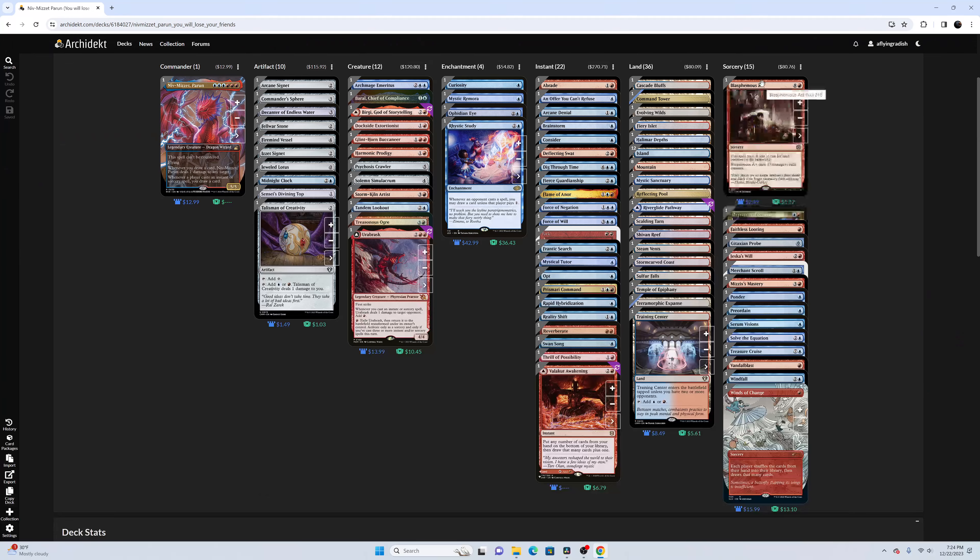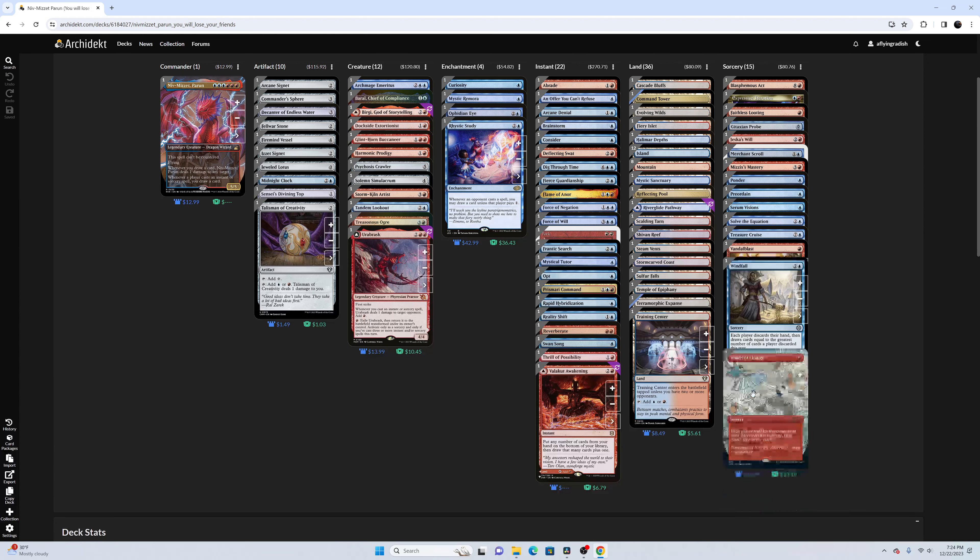On the topic of artifacts, you might notice that I've not included Swiftfoot Boots or Lightning Greaves in our list. The Greaves are a tricky one because they give us Shroud, which means that we cannot actually target our commander — especially with our game-winning effects like Curiosity or Ophidian Eye. This is a complete non-starter in my opinion. I would rather just avoid the awkward scenario where we miss a win because I can't target our commander. Unfortunately, it's happened to me — don't let it happen to you.